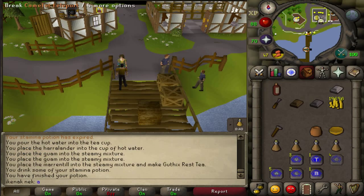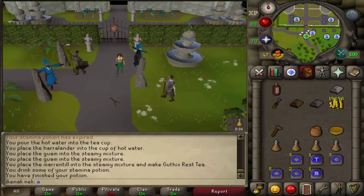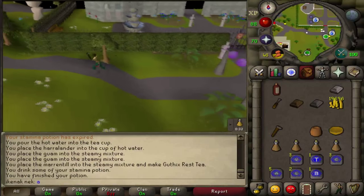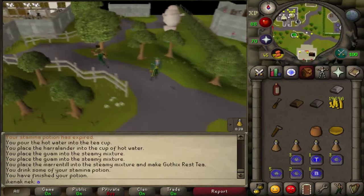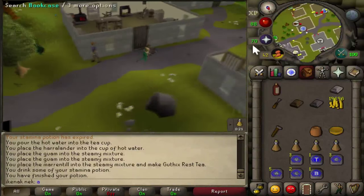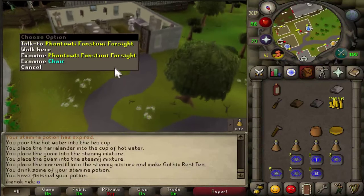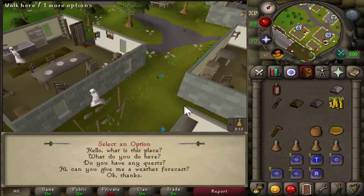Go back to Camelot, head west, and enter the house. Speak to Phantuwti — the option is 4-3-5-1.